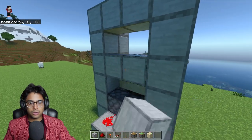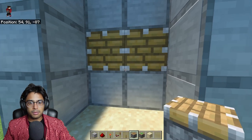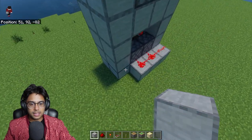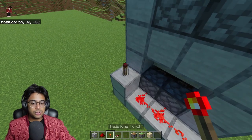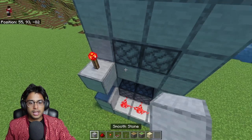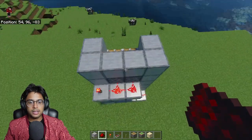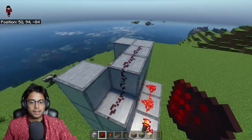Lay two blocks and grab a normal piston — place two normal pistons exactly there. Now we're going to transfer the redstone onto the top to this piston as well. Place two blocks, a redstone torch that will switch off once placed, another block, another redstone dust, and two more blocks — bring this to the front. Now you can see the piston is activated. Remove the block there and lay some more redstone.